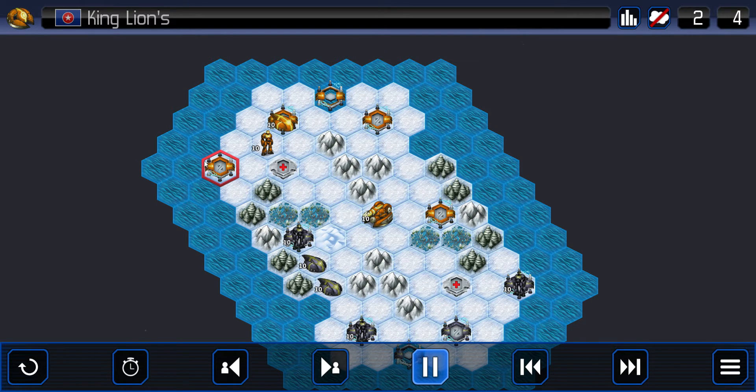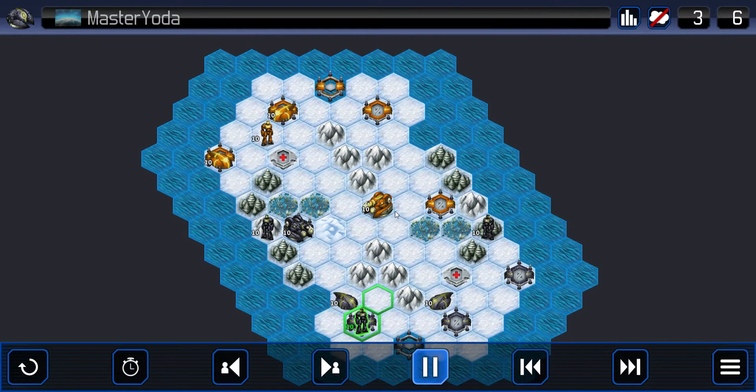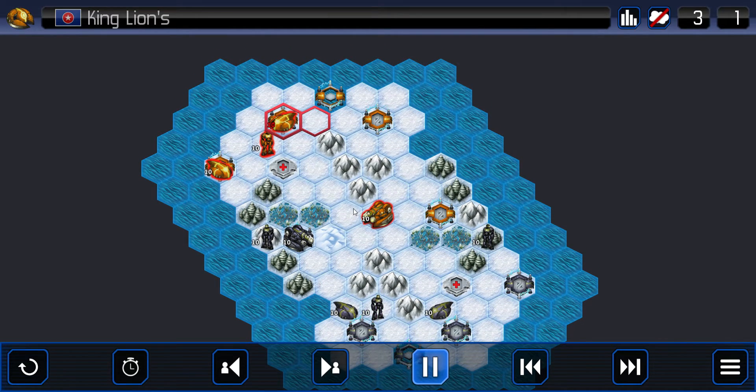King Lions is building two speeders now. Let's see how Master Yoda responds to his plasma. Master Yoda builds the plasma, but King Lions' plasma is in a better center control position. King Lions pushing up some speeders and mecha.